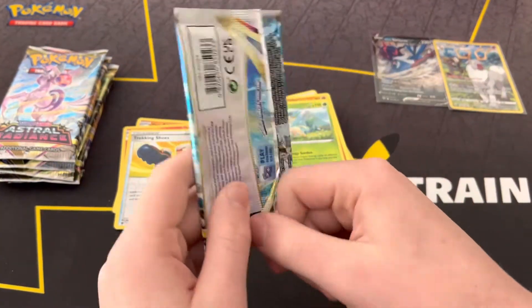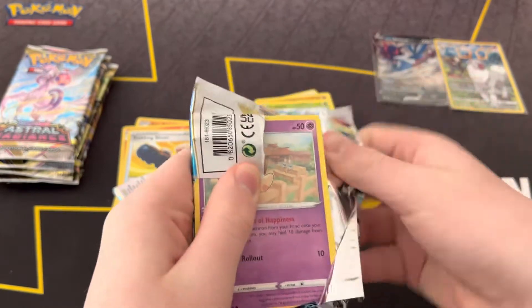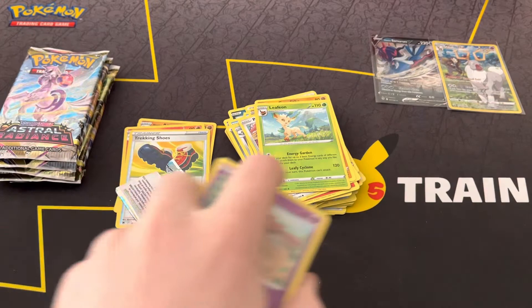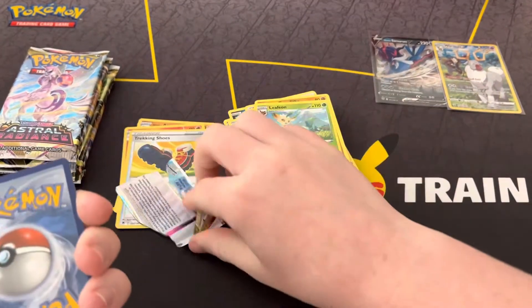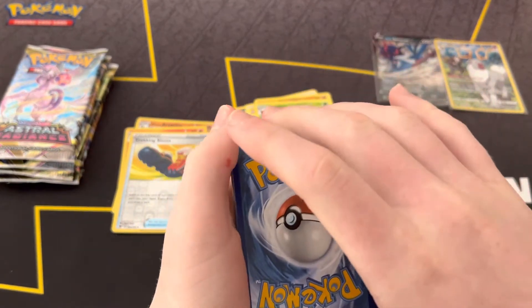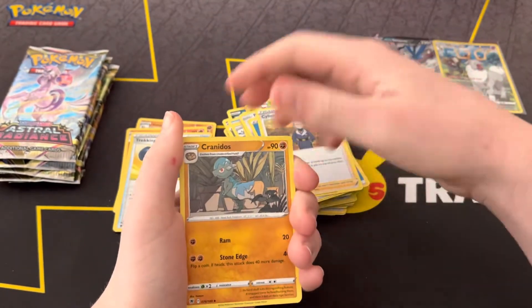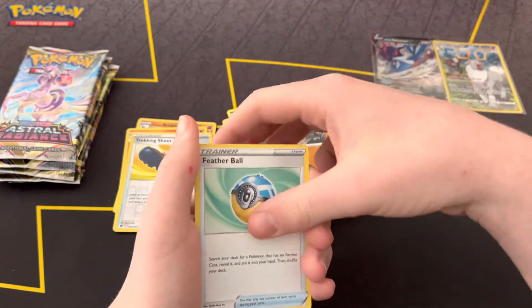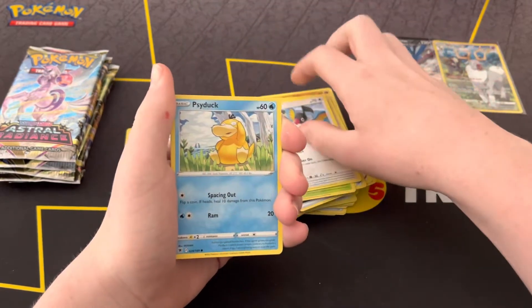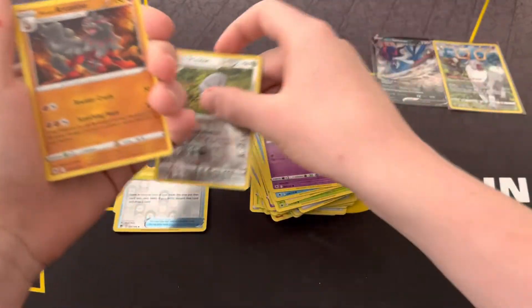Samurott pack — Hisuian Samurott. Water energy, Silen, Cranidos, Featherball, Togepi, Combee, Chatot, Psyduck, Drifloon, Shield reverse, and an Arcanine.